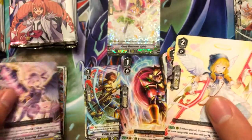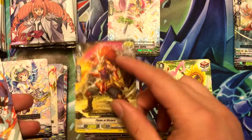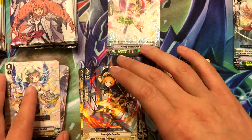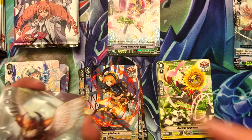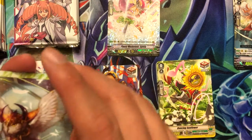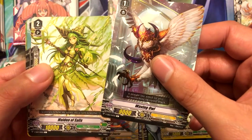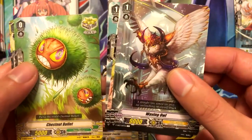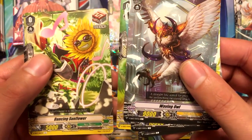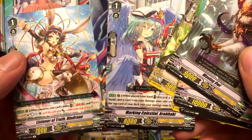That was a very heavy pack — no Neo Nectar in that one, which is funny. I'm cool with that, I don't need Neo Nectar, even though that deck might be powerful with the token system. Waving Owl, Maiden of Salix, Knight of Elegance Gill Gareth, Chestnut Bullet, Dancing Sunflower, Marking Celestial Arab Hockey, and another Listener of Truth Dendron.